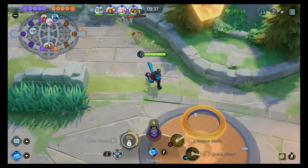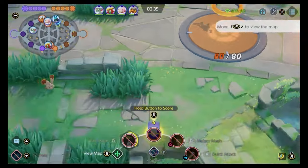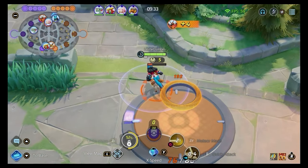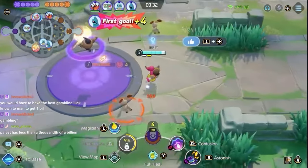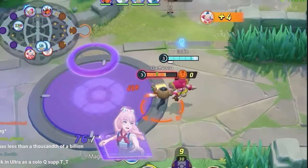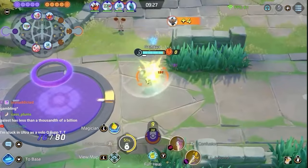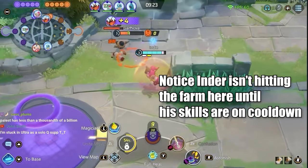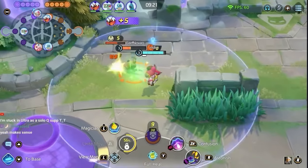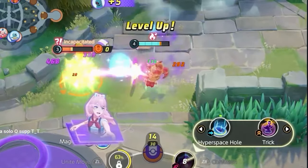Number two: considering that securing farm is kind of the main focus of this game, focus on that. Use your skills to secure the farm, and if your skills are still on cooldown, stop attacking the farm. This way, the farm will have a higher chance of being alive when your skills are ready to use again. Optimize your chances for securing farm — this will help you level up quicker and gain an advantage over the enemy.